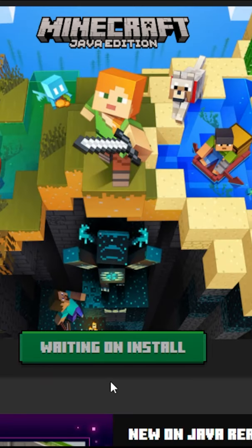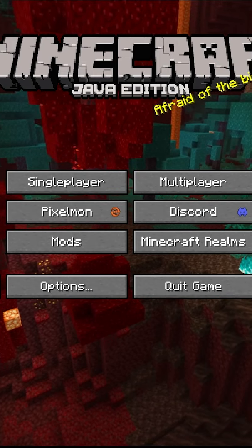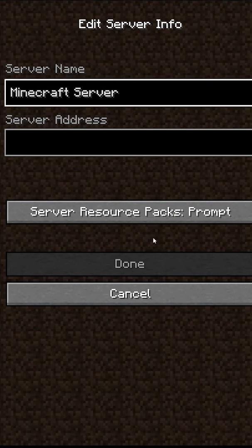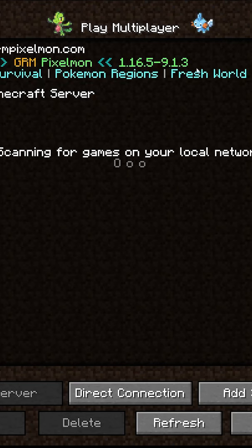Once you've done that, click Save and go back to Play. Click Start and make sure the Forge profile is selected. It takes a while to launch the first time, but once it's up you can play single player or multiplayer.